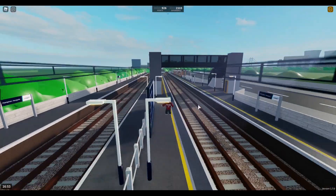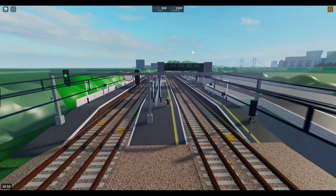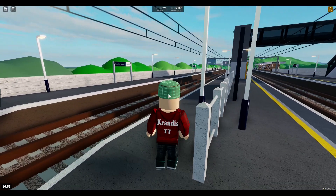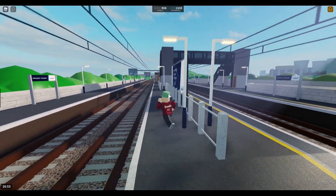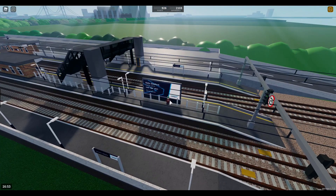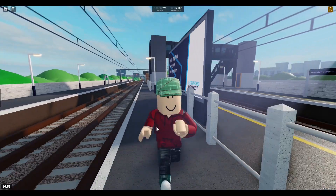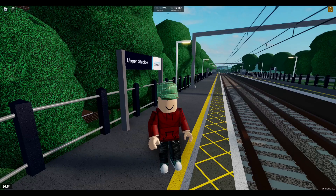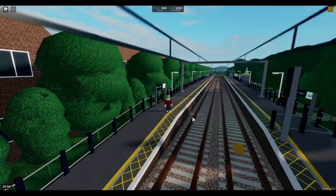Moving on to Hampton Hargate, there have been quite a lot of scenery improvements and it definitely looks a lot better. There are now four tracks — they used to be two tracks — however these extra tracks are fenced off because they are just Air Link and Express and they do not stop here.